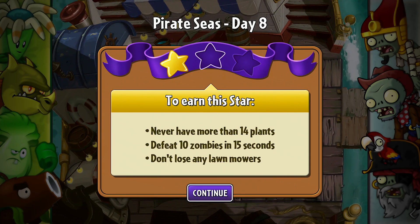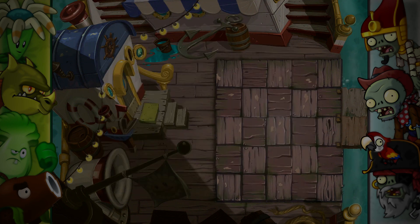Hey, what's up my Koopa Troop, it's Koops, and welcome back to some more Plants vs. Zombies 2. To earn this star — the second star on Day 8, Pirate Seas — we never have more than 14 plants, and defeat 10 zombies in 15 seconds.